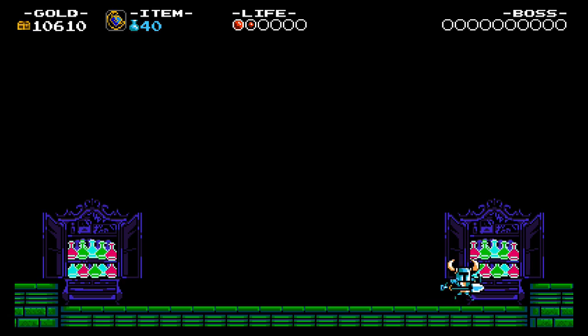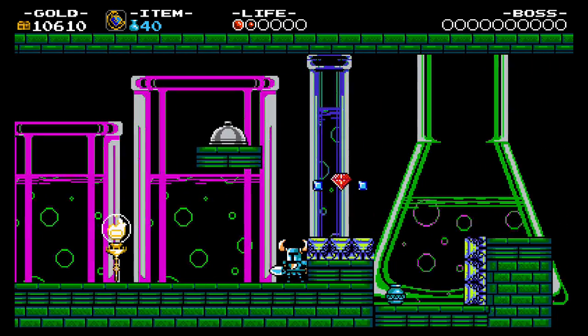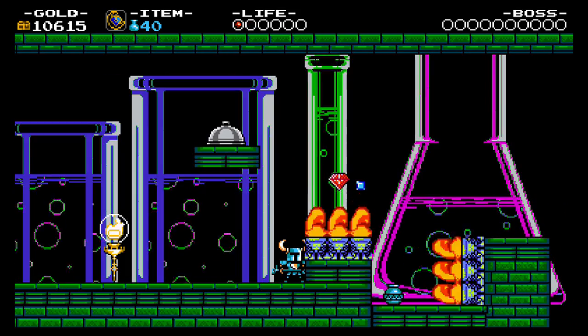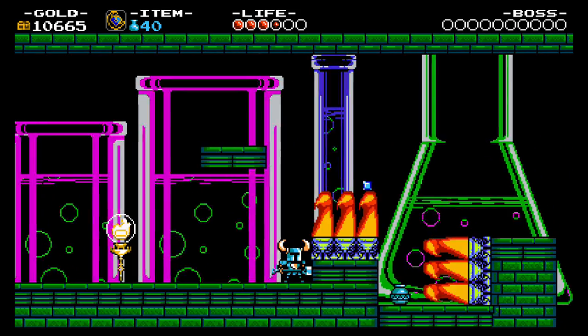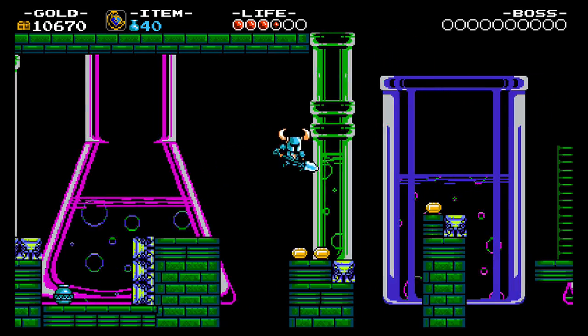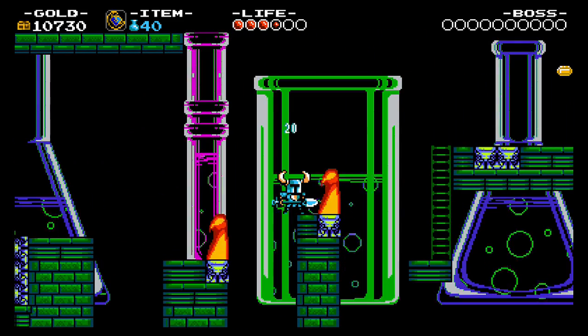Immediately past this point I believe there is a healing item — yep. And now we have the versions of the flamethrowers that just automatically fire, kind of like the burners in Mario. You gotta time your jumps here a bit. Luckily, the phase locket is great for this — there are many instances where the phase locket is really good.